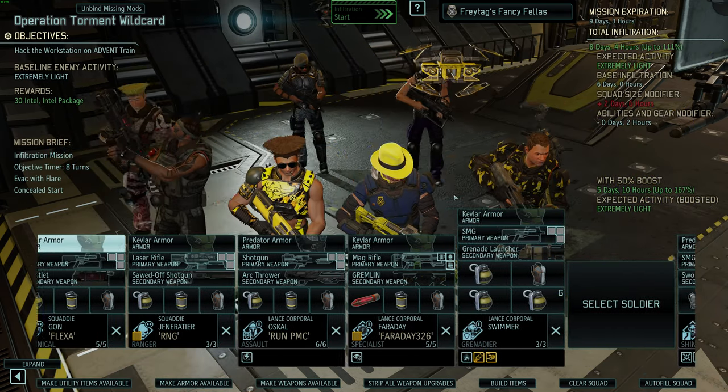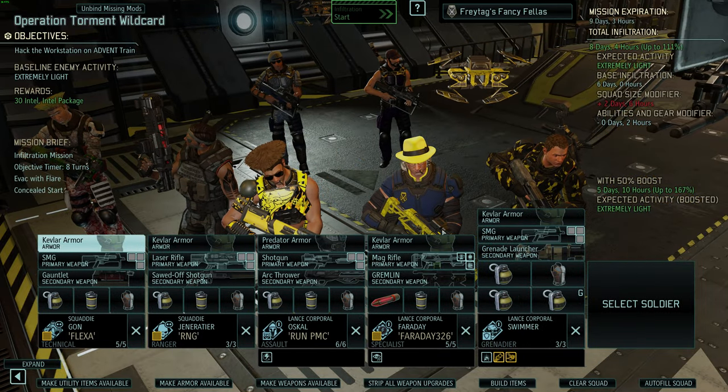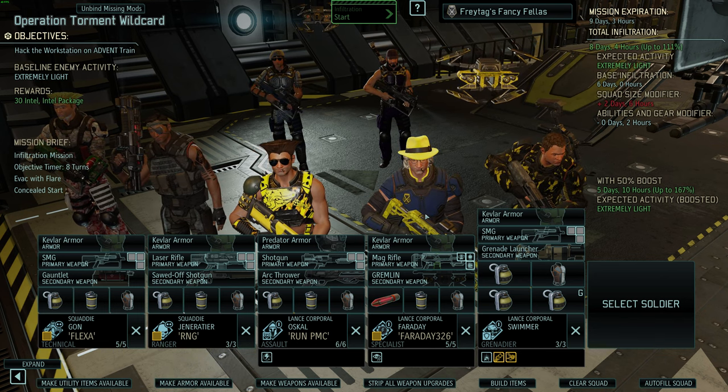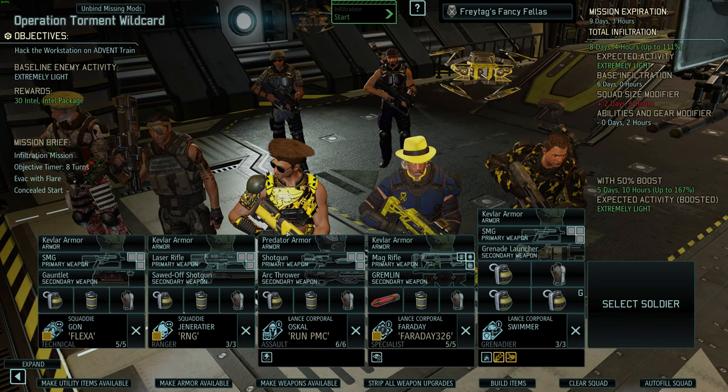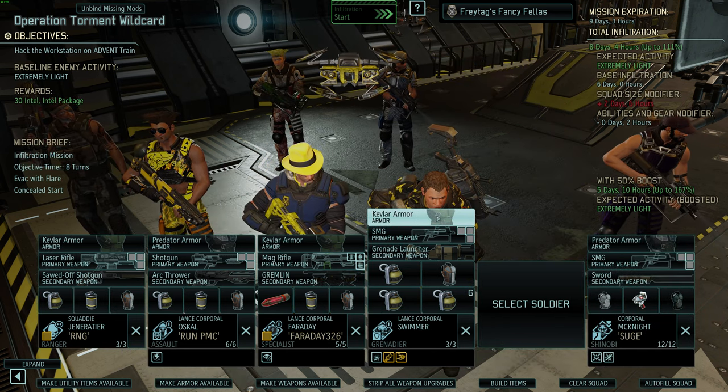Once again, look at this ridiculous yellow squad — everybody's yellow. It's like some kind of bee squad. I want to put them all together and make a squad like bees. What kind of bee words are there though? Like bouncing belly bees.